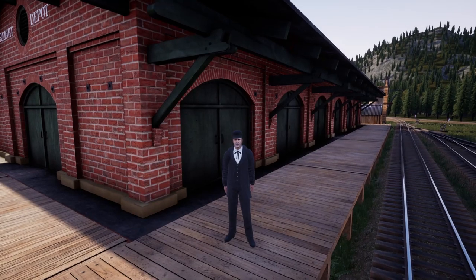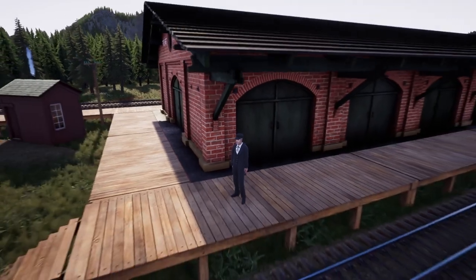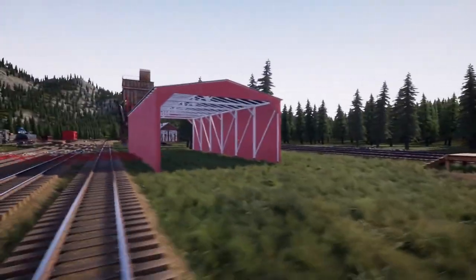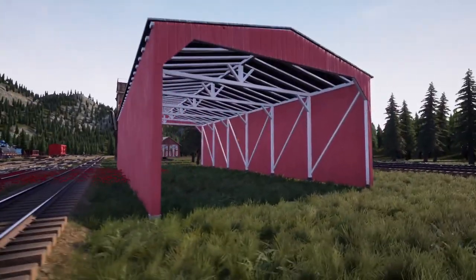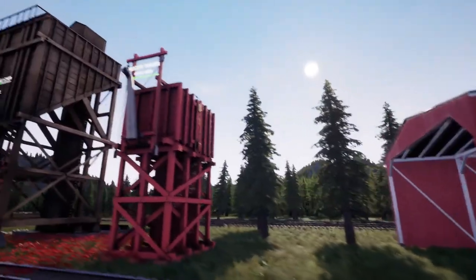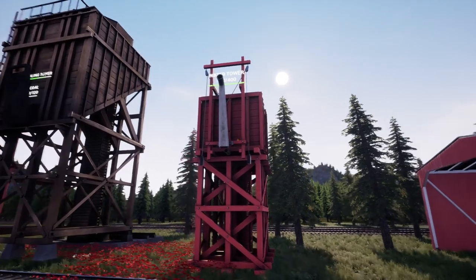Hello and welcome back to Railroads Online. Today we are here with the new update taking our first looks at things. We did get a new engine shed — this one you will be able to drive right through, so it's a tunnel engine shed. These are the facilities we're going to go over: four new facilities, four new locomotives, four new rolling cars, and one new piece of track.